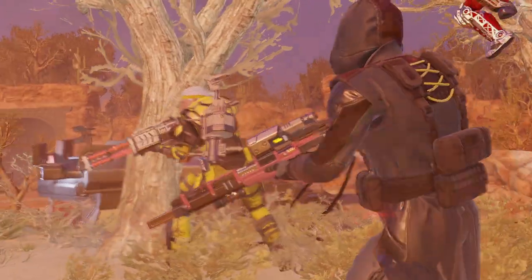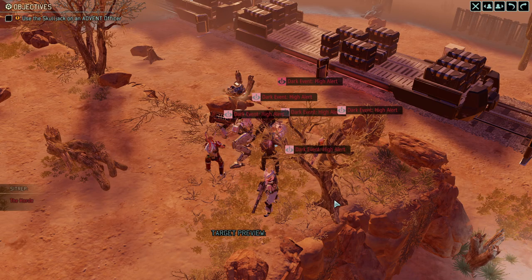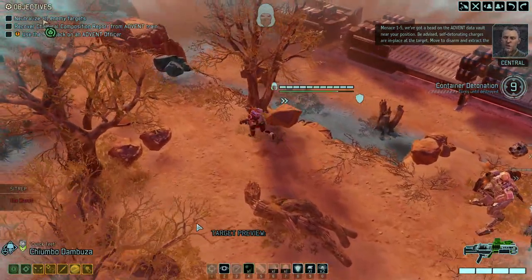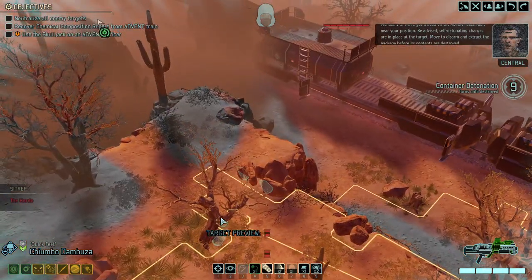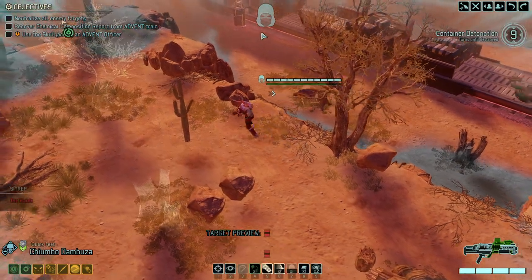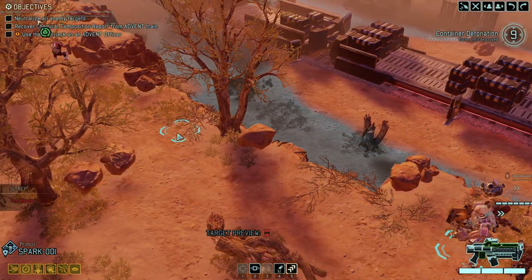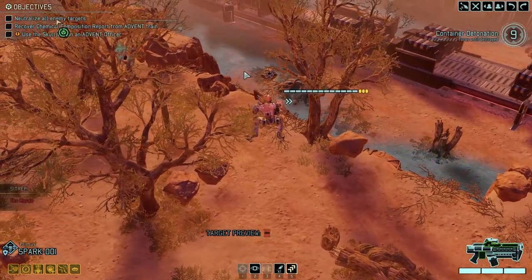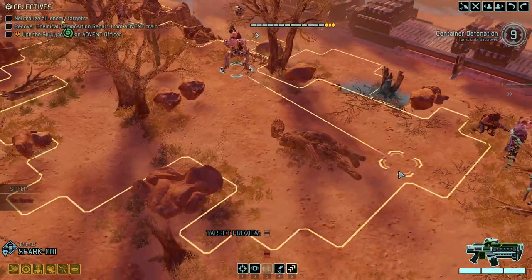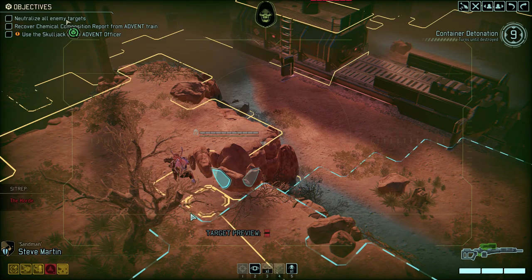We landed and we are landing on high ground, which is fantastic. One thing that is not so fantastic is that we're without concealment. You can already see that something is standing near the wagon — otherwise we would not have seen the option to actually take a shot at it, so something must be near. And we got our hyper scout — why did I not think about that?